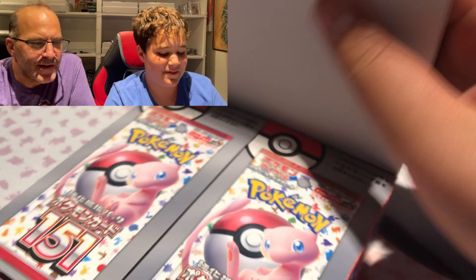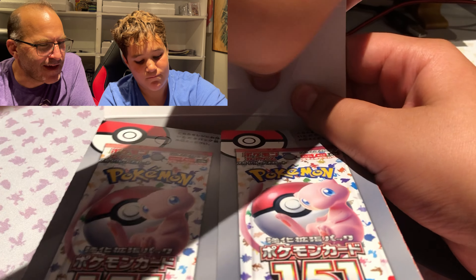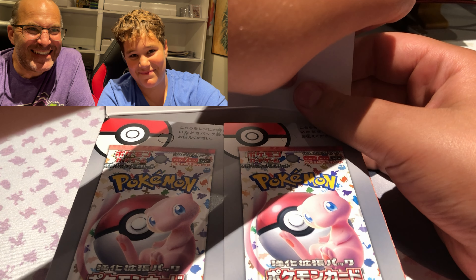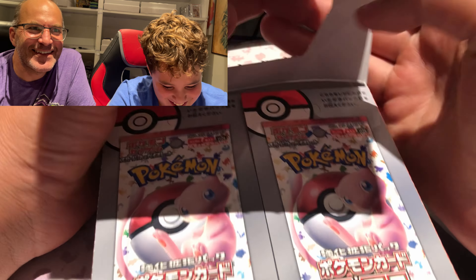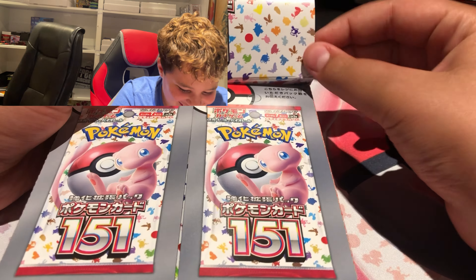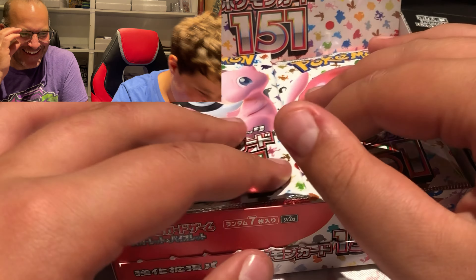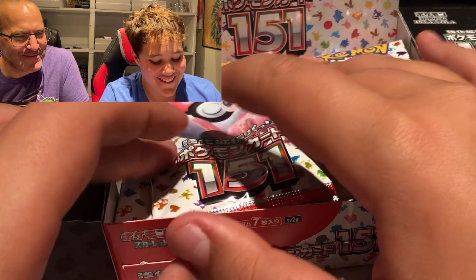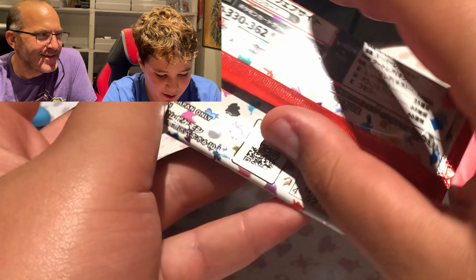Let's open this. So far everybody's loving Stellar Crown, which is good — it means the Pokemon Scarlet era has really started to take off. So we're getting into our 151. Remember, we open Japanese packs from the bottom — that's the easiest way. No card trick.